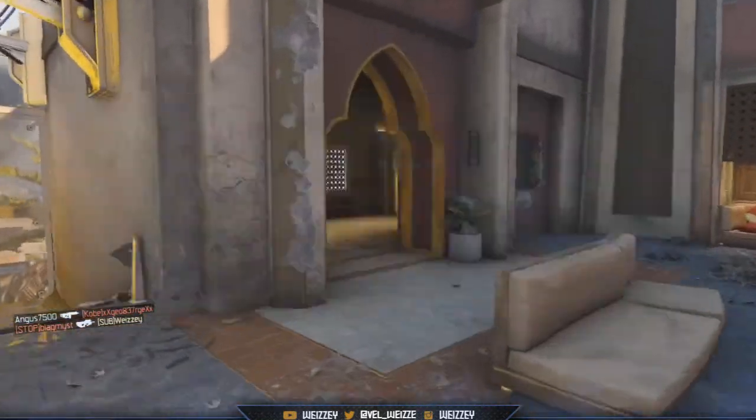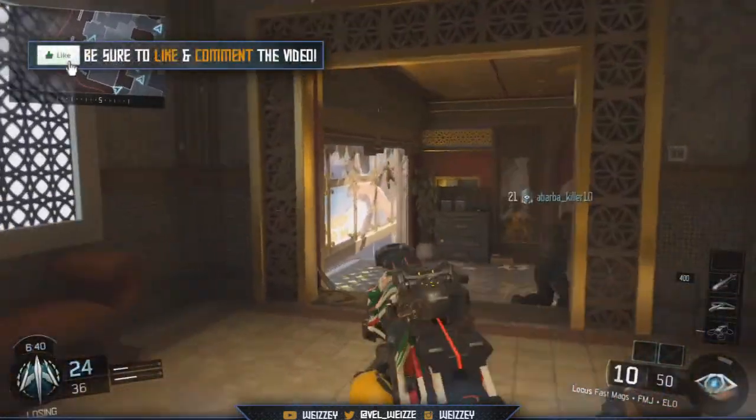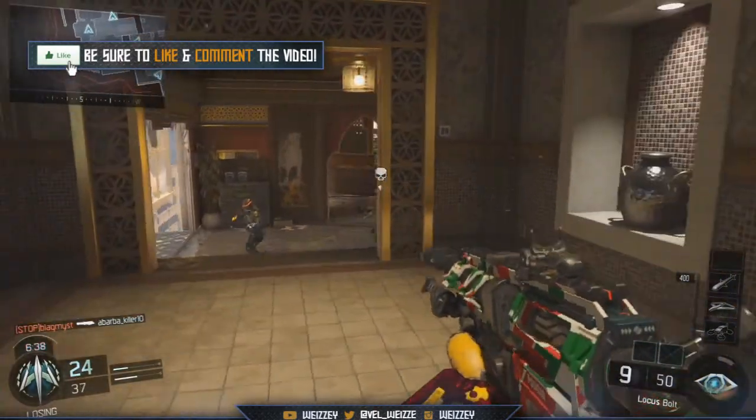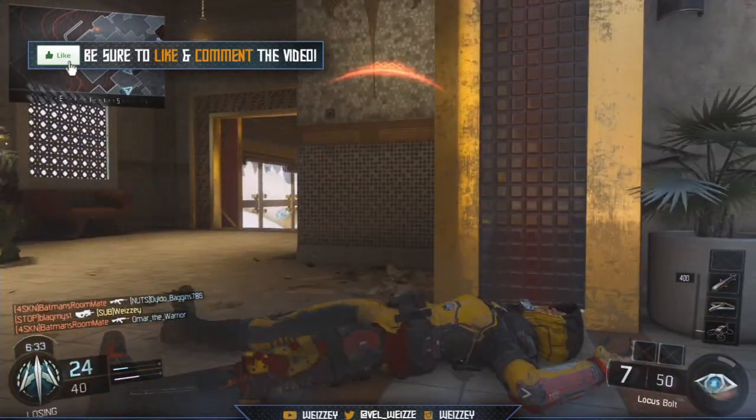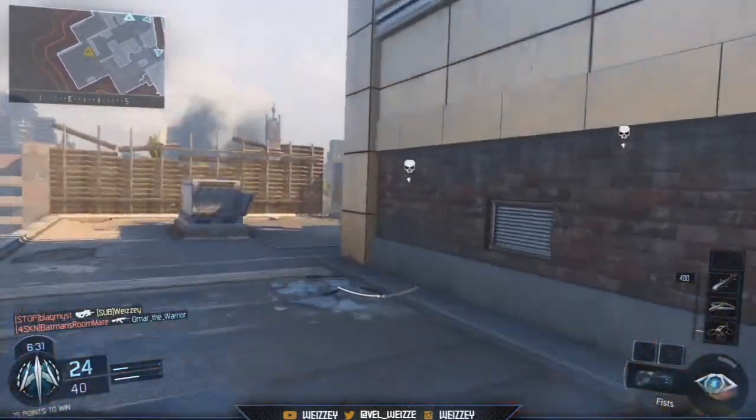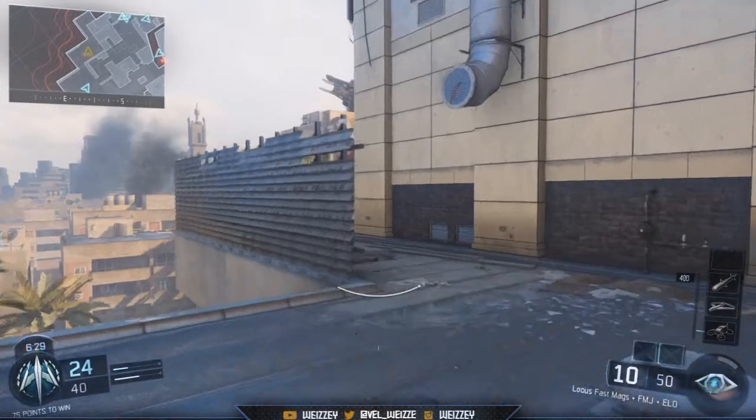Today I'm going to be talking about some very exciting information. You guys know back in Call of Duty Ghosts, probably one of the most popular camos ever brought out in that game — even though many people didn't play it — was Spectrum camo. I have a picture on screen now of what the camo actually looks like.